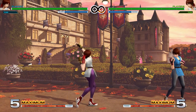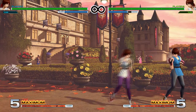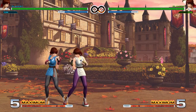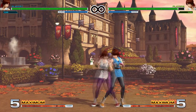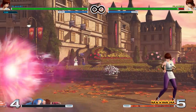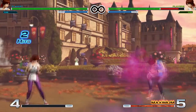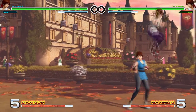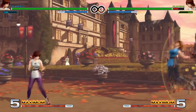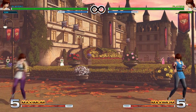The next is heavy punch plus heavy kick — the blowback attack. It is pretty hard to punish. The range is pretty okay — it goes a little further than you might think and does push back pretty far at the tip. If you land it you can get some supers off of it. You can cancel it into a super if you wanted to. If you do the EX fireball you can actually wait and then input it afterwards. You can do the EX rush super too after that.